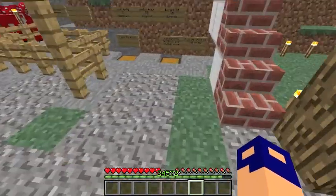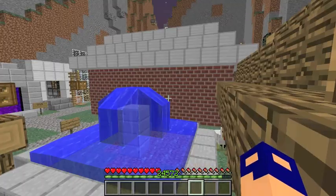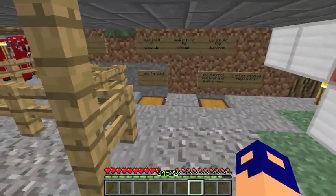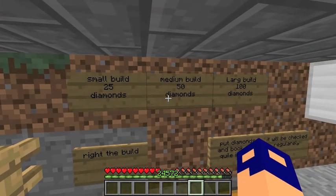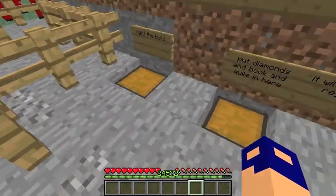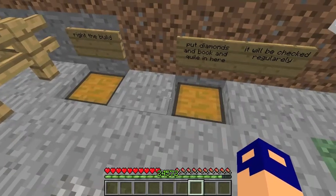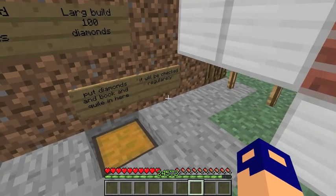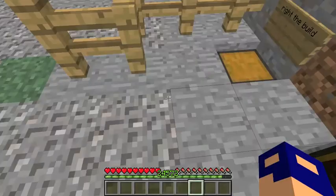I've hidden two swords — you'll find where they are when we get to them. Let's get into this tutorial. Small build: 25 diamonds. Medium build: 50 diamonds. Large build: 100 diamonds. Write the build, grab some book and quills, then put the diamonds and book and quill in here — it will be checked regularly.